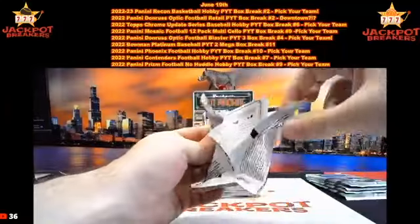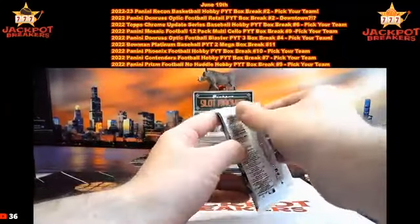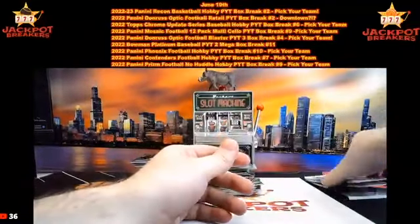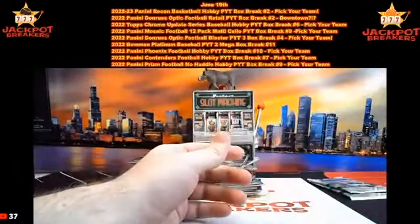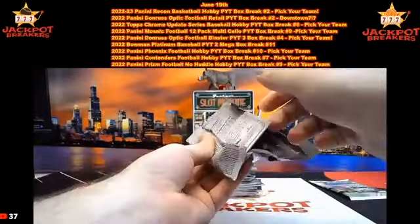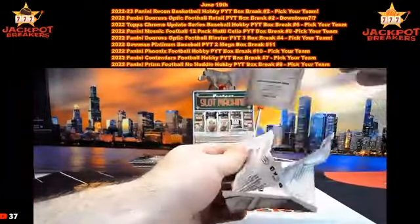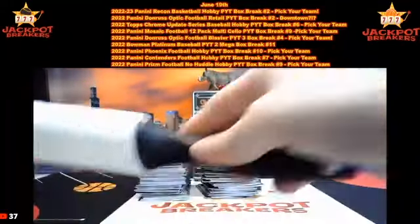Make sure if you haven't already, check out our website jackpotbreakers.com. We have a Prism No Huddle and Limited Hobby Box mixer - it's a random team break, it's a bounty break. We've got a left-side serial number of 35 you guys are trying to chase - if you hit that you'll get $200 credit. Plus we're giving away a free spot to someone that buys into that break. All right, there's all the packs - get this all cleaned up.